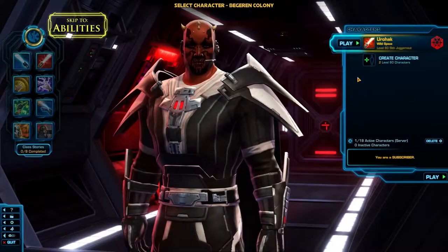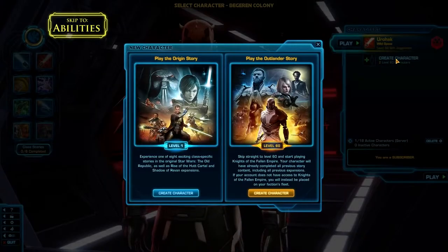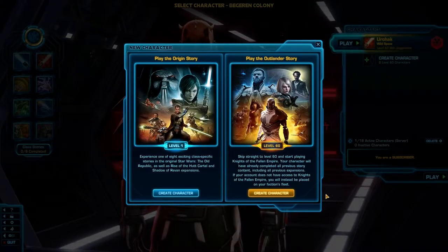Let's talk about joining the game at level 60. First you want to select the Create Character button. Here you will be given the option to start a level 1 character, or to create a new level 60 that starts as the Outlander at the beginning of the new expansion. We're going to select the option to create a new level 60 character.